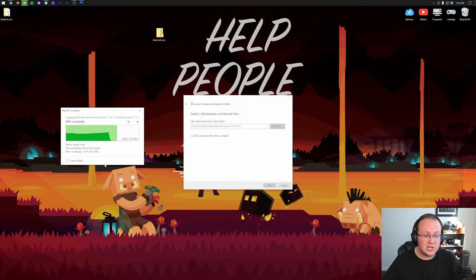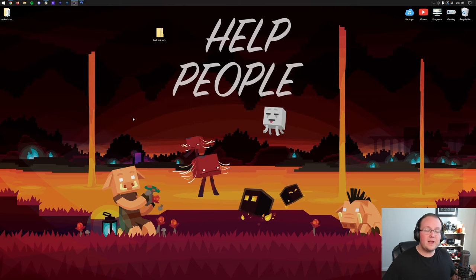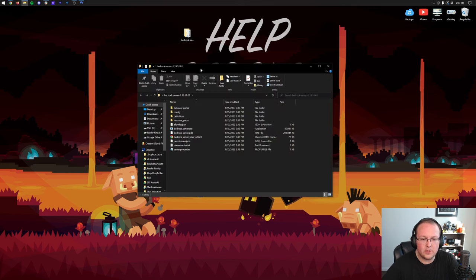Once the extraction is complete, you'll have a new folder. You can delete the zip file — you don't need it. Open up the folder and you'll see everything to do with your server. The one thing not in here is the world, which will generate when you start the server for the first time.